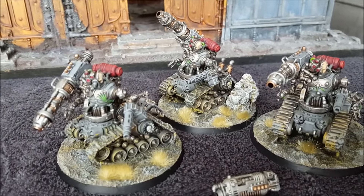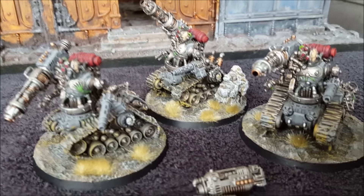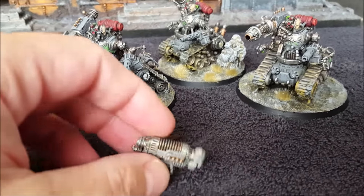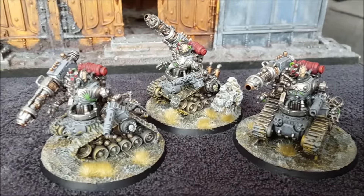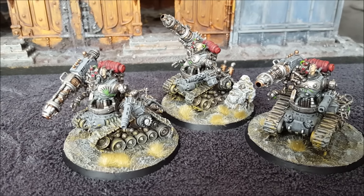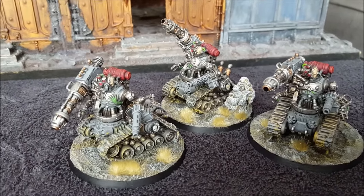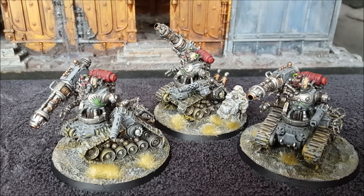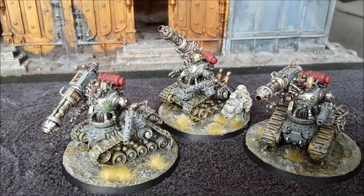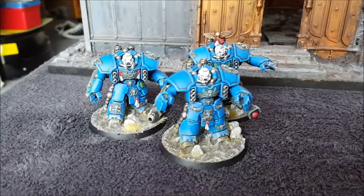As for the non-shooting details, these guys are Initiative 3 with one attack at Weapon Skill 3, Strength 5 — so you never want to get them locked up in close combat. You want to keep them back and utilise all those lovely shots as much as possible. Plasma culverns — I've never used them in any Battle Reports. This is 18 grav shots at 30 inch range. You're going to be using these most of the time, and in this game of 40k where there's lots of high-toughness monstrous creatures running around all over the place, grav is the answer.